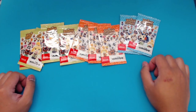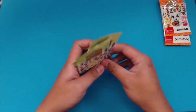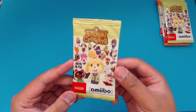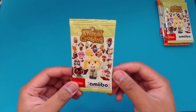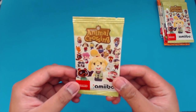Just like before, what we're going to do is go series by series. We're going to do Series 3 last, then Series 2, and then Series 1 is where we'll start. I guess let's just go ahead and get right into it. If the characters on the front of the pack are indicative of kind of what to expect in it, I really want Isabelle, Red — I don't think I have Red yet — and that awesome DJ KK Slider.